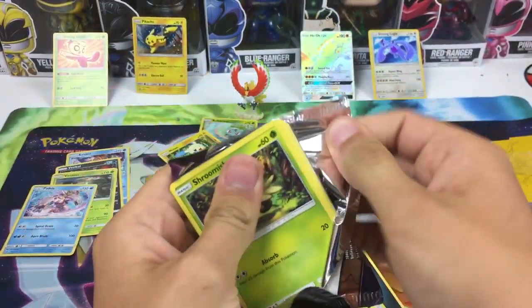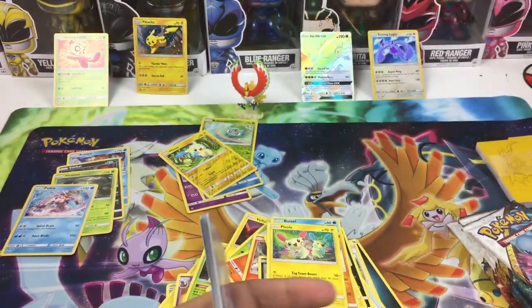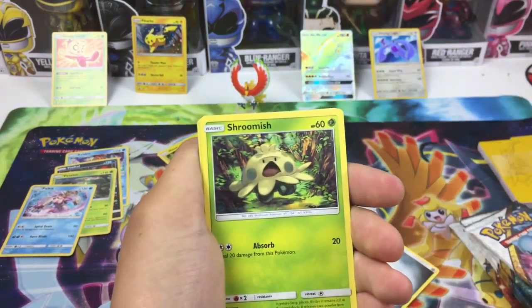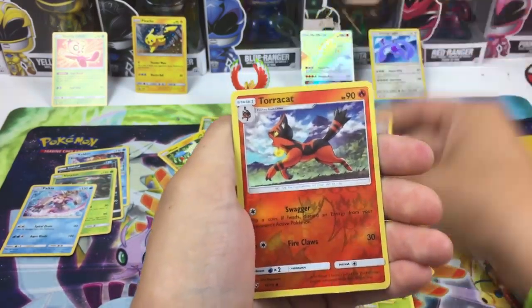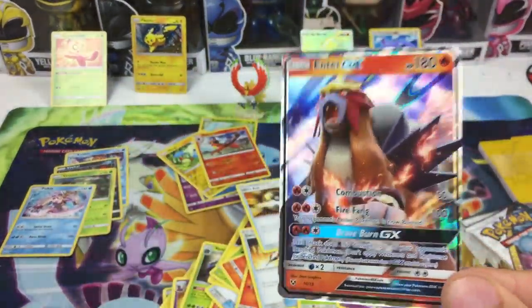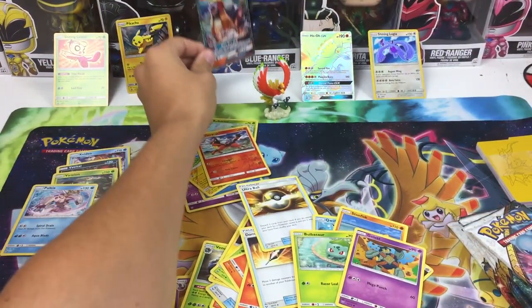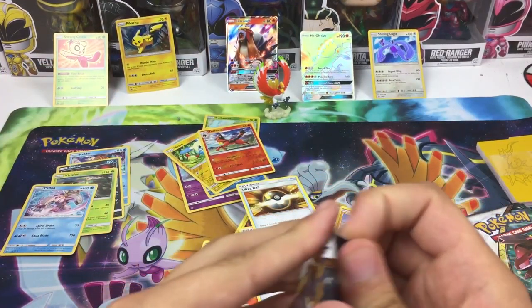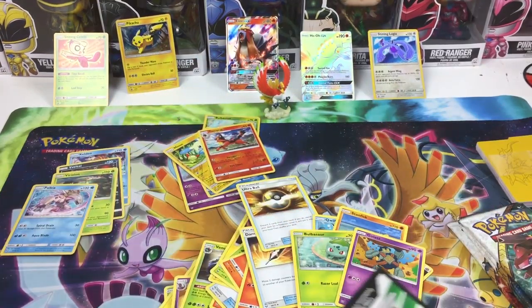There is the code card starting up with a steel energy, Volcarona, damage mover, ultra ball, Shroomish, Qwilfish, Stunfisk, Bulbasaur, Gulpin, Torracat, and Entei right there — GX, not EX, GX. So used to opening XY sets where they're EX. We got our first GX card of the video — that is cool.